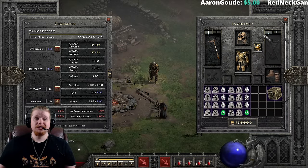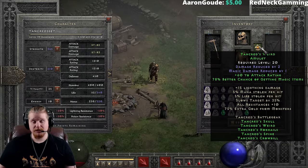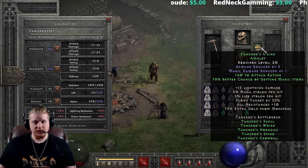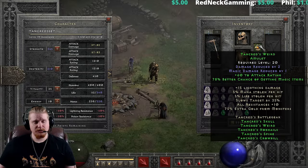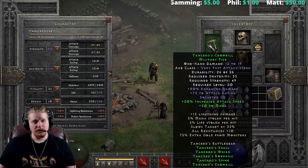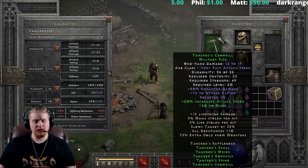Keep in mind that if you're doing a ladder run, trying to get magic find as high as possible as early as possible with garbage equipment, Tancred's Weird Amulet can be paired up with any of the other pieces for 78% magic find — and this is extremely effective, especially if you're just trying to get yourself some gear early game. Trust me, 78% magic find is a lot for early game. You also get 60 to attack rating from three pieces.